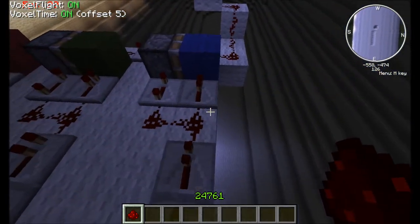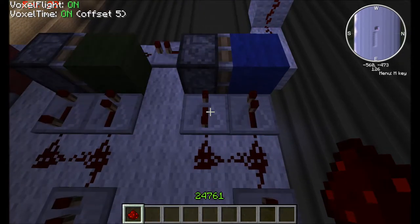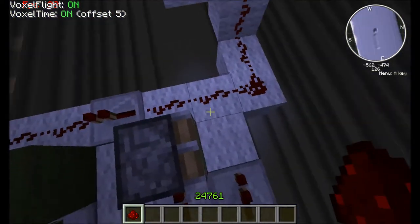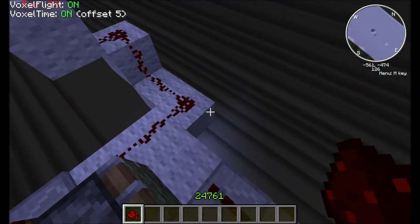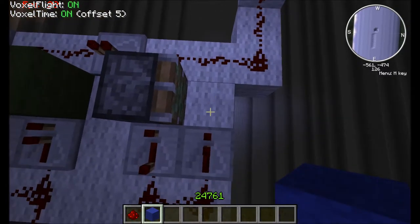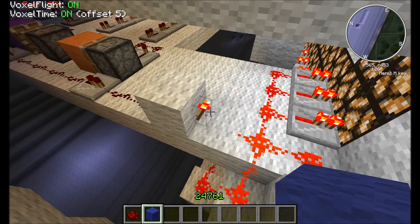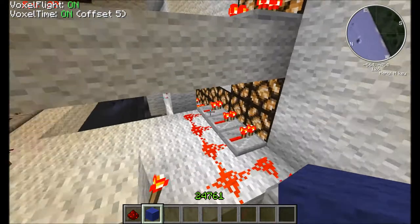These here are pulse limiters. The way these work is: a pulse comes in, it travels through this block. The piston also gets its signal and pushes the block away, so then you have an air gap here. The redstone signal can't travel across that gap, and that's eliminating the signal from traveling across. So once the signal goes down here, it gets changed back into an on state using this inverter again, and that's powering this.